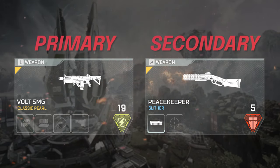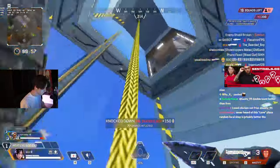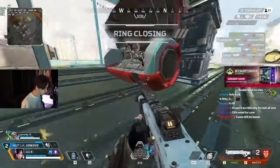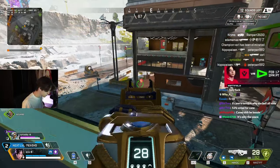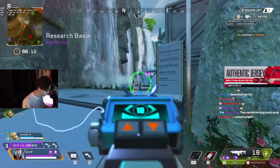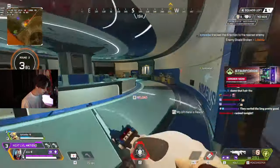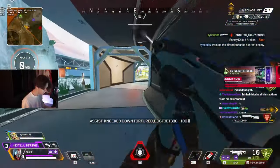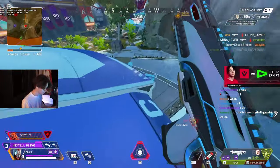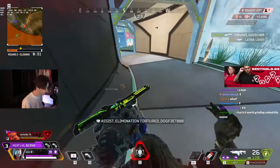For the Entry Fragger loadout, we're going to be using either the PK or the Mastiff, and a Volt. The Mastiff doesn't hit as hard but is a little bit more consistent, while the PK hits harder but is not as consistent — you are going to be hitting quite a few 9s if people are moving around. If you can throw some Disruptor rounds on the PK and hit those full body shots, you'll be absolutely destroying somebody. I recommend a shotgun on this loadout because after Digi Threats were removed from SMGs, they're not as useful in close quarters. It's nice to have the option to throw a Digi Threat onto a shotgun for situations like Bangalore Smoke or Caustic gas that obstruct your sight.